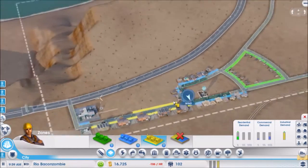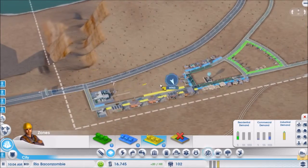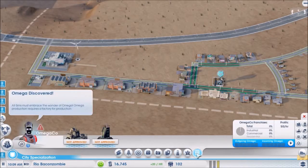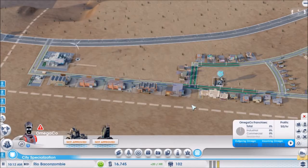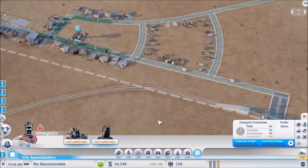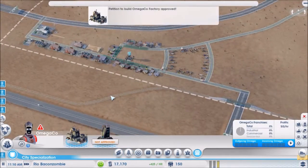The thing with Omega Core is it's pretty dirty — we're probably going to have a pretty polluted town. It's going to be challenging because we'll need high-level residential so we can run an Academy here too. I'm setting myself up with a little bit of a challenge. Five industrial buildings so far, we have industrial demand — why aren't we getting industrial buildings? Oh, that's six. Maybe we don't have enough people to work there. Omega discovered! We can build an Omega factory.